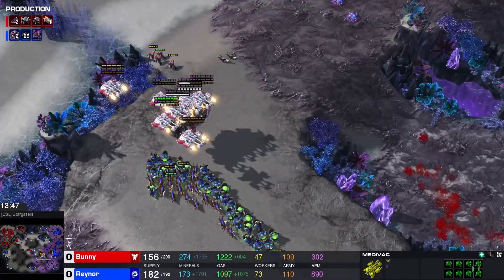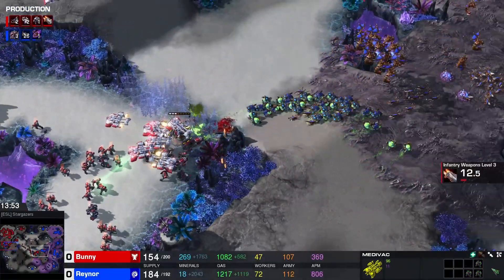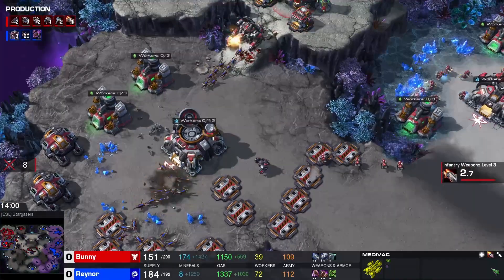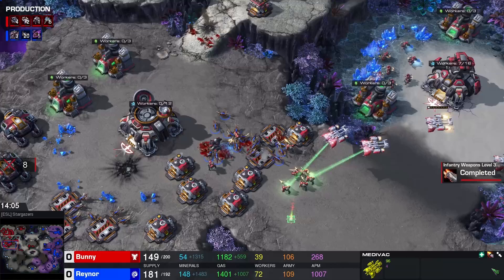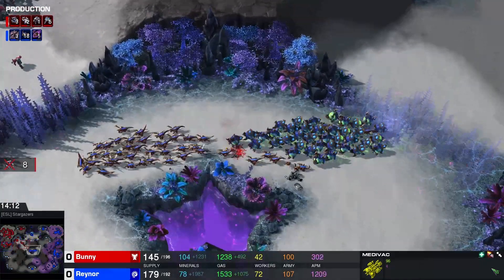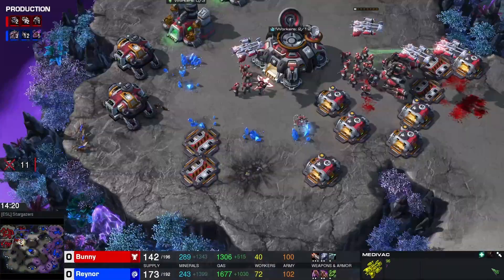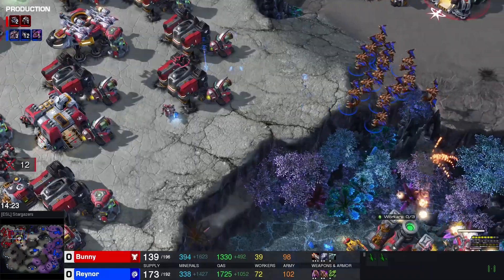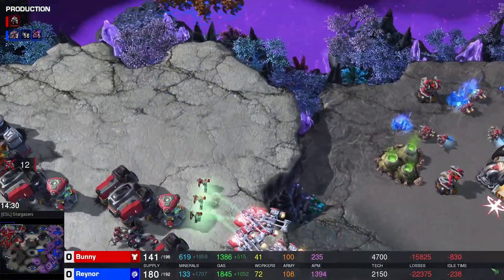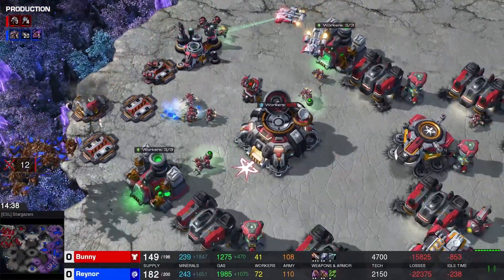Raynor is almost maxed out. Bunny is close to maxing out too. Here comes the engagement — oh those are some good baneling connections! The supply is dropping quite heavily. Bunny is forced to pick up and he's running for the hills, moving to his reinforcements and pushing the army back. Raynor does not want to attack on creep but here we have a zergling run-by again, getting rid of a bunch of SCVs and that thor as well — that is a good catch; thors are very expensive. This is causing a lot of problems. Bunny has had to turn his army around to deal with it. Raynor meanwhile is pushing forward — mutalisks coming up to the top to attack the base again.